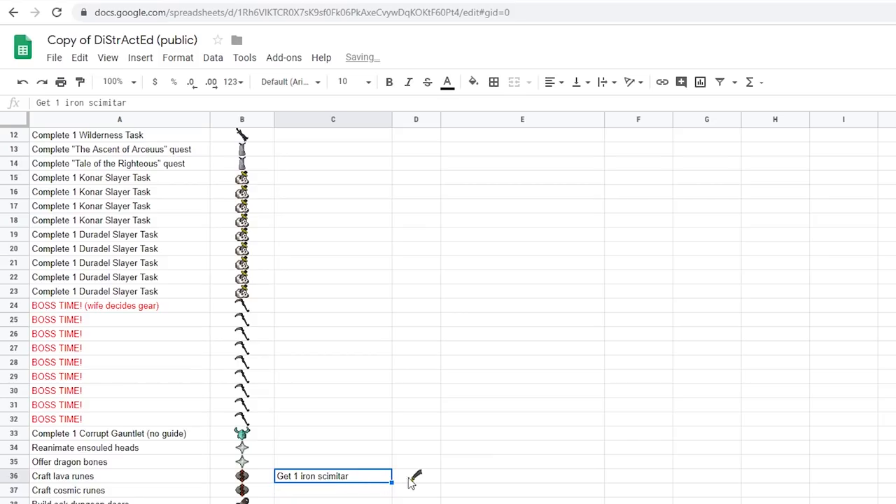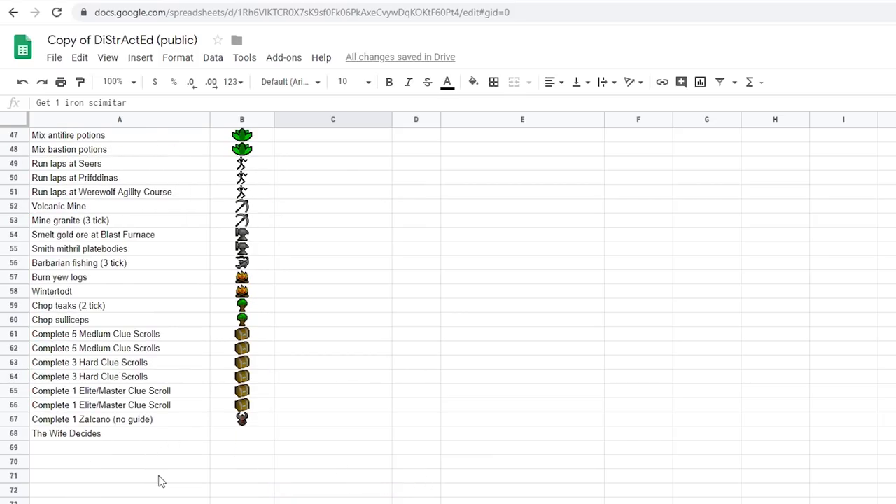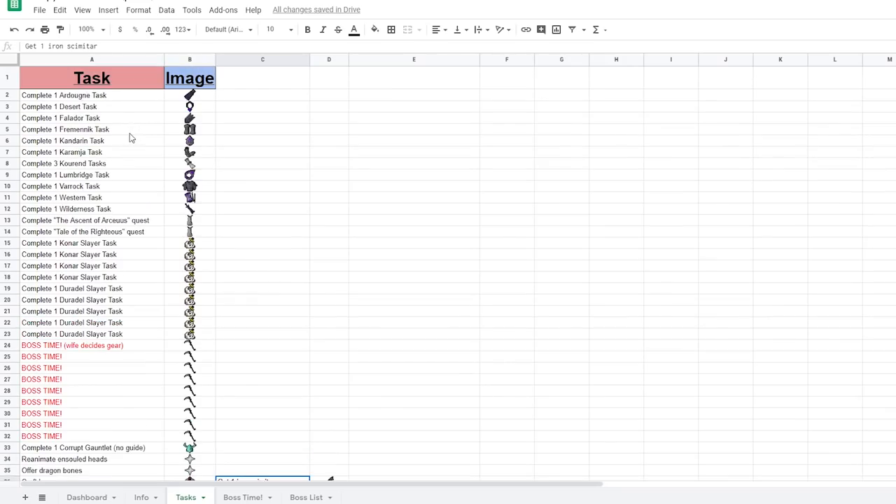Then just type in what you need. I did that for all of my tasks. As long as you keep all the tasks on the A column and all the images on the B column, you should be golden.